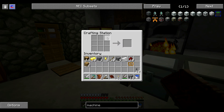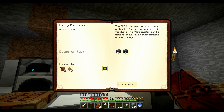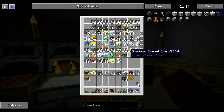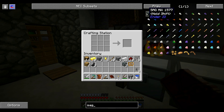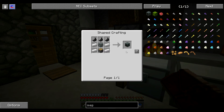De mémoire, il me faut quatre iron bars et du fer. Normalement, j'ai tout ce qu'il faut. On va en faire deux tout de suite. Parce que j'imagine ce qu'il va se passer ensuite. Ça, c'est validé. Il me demande le SAG Mill et l'Alloy Smelter. C'est bizarre, je l'avais deviné. Le SAG Mill — il m'en faut trois comme ça : un machine frame, un piston et quatre fer.